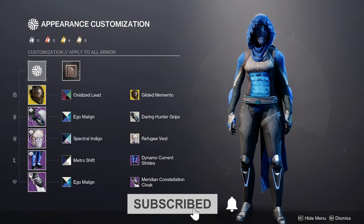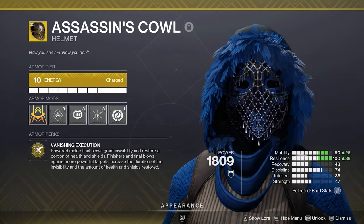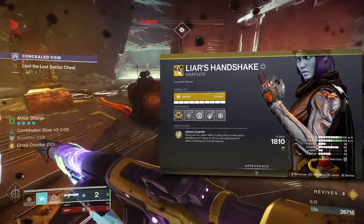In this video, I will delve into the Arc Hunter build I use for all content just shy of a Grandmaster. Let's get into it. For the exotic, you can either run Assassin's Cowl for the invisibility, or Liar's Handshake for the increased melee damage and health regeneration with the cross counter perk.